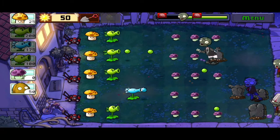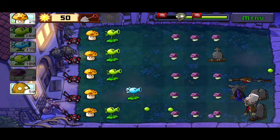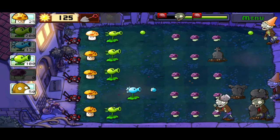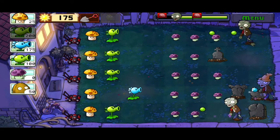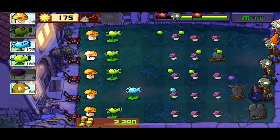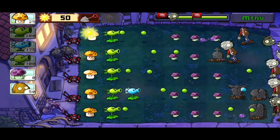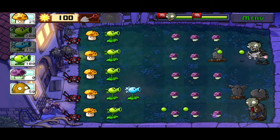We got another bucket head. Now we need to plant a snow pea in the bottom lane as soon as we get enough sun — that would be awesome. Never mind, we took care of the bucket head. Alright, we're looking actually pretty good right now. Now repeaters are in all of the lanes, which makes us look pretty good for both defensive and offensive measures. Let's destroy that orange newspaper zombie.